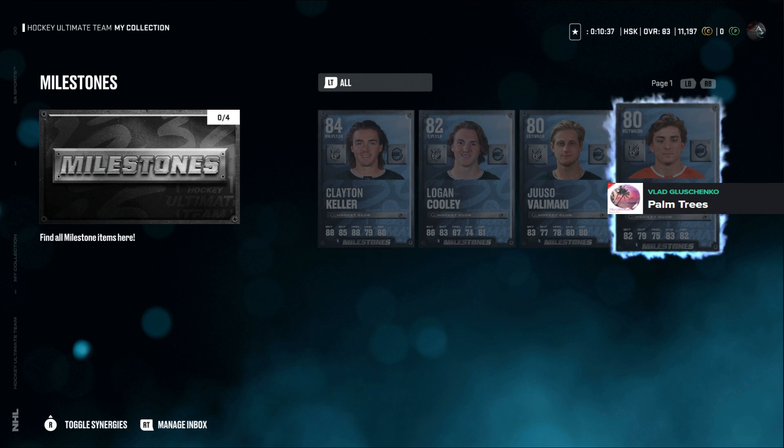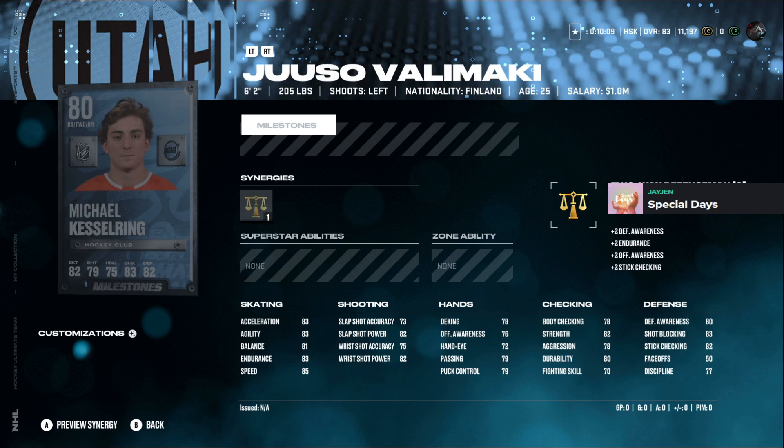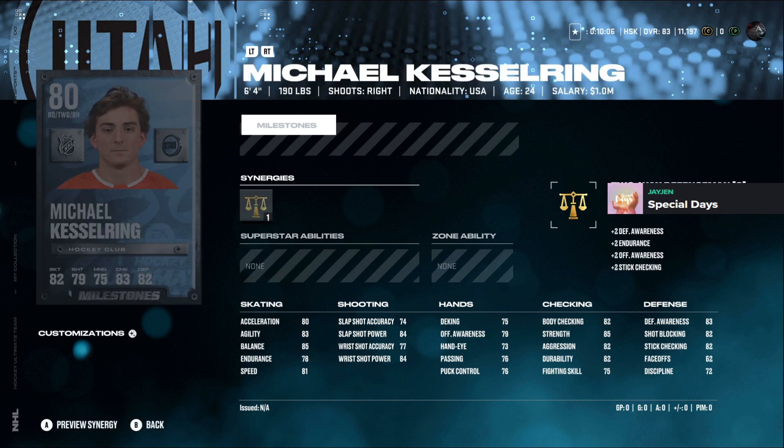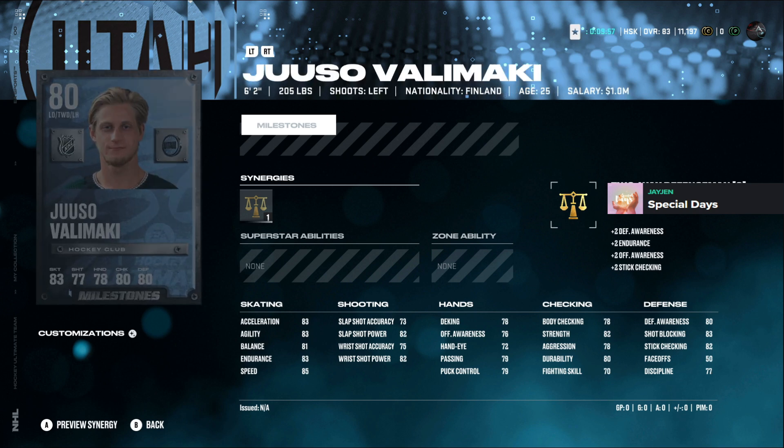First milestone is Kesterling — he's got 82 stick checking which goes up to 84 with two-way defenseman, defensive awareness at 85 so he'll be able to pick it off. This is a good starting defenseman on your lefty side. Offensive awareness at 81 — he's got the power but not the accuracy so if you put it towards the net maybe you'll get a tip. He's 6'4", 190 lbs and body checking at 82 so he'll be able to drop some people.